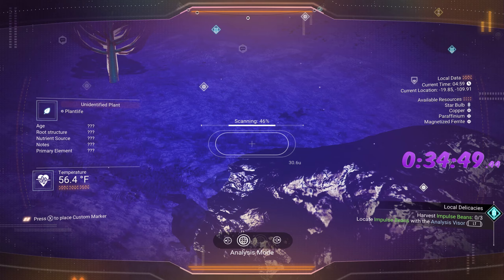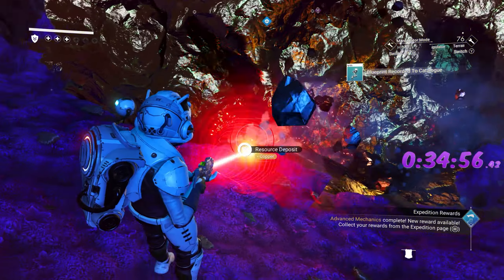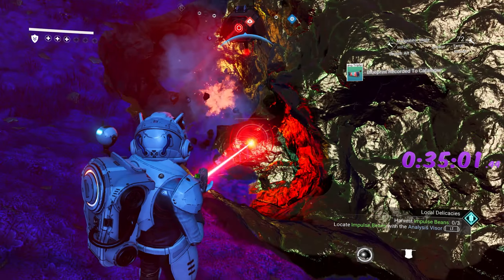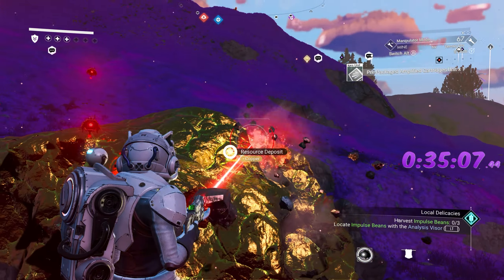I'm doing the plant scanning right here near the base because if we run into trouble with sentinels, I can run back to the building. Whatever building you're next to will mark a shelter location — you can run to that shelter and you'll be safe. Sentinels won't go inside a building.